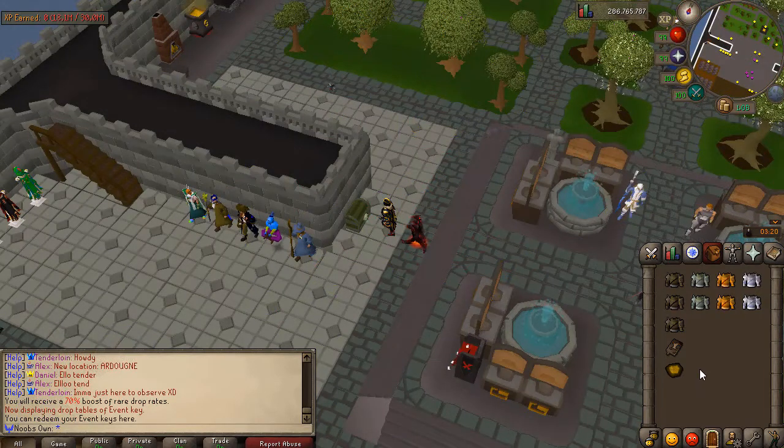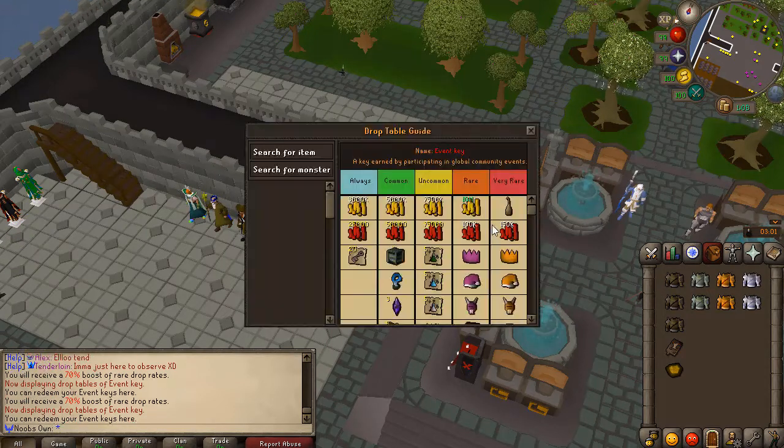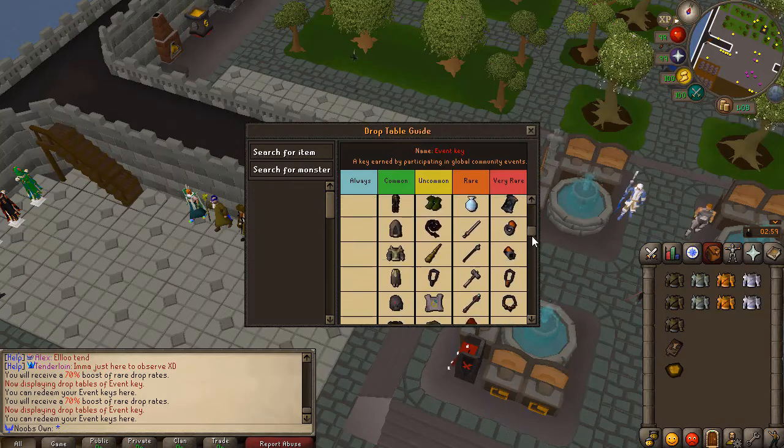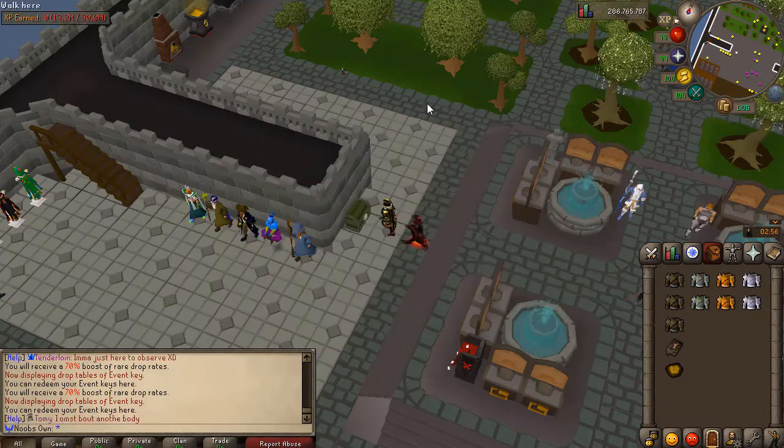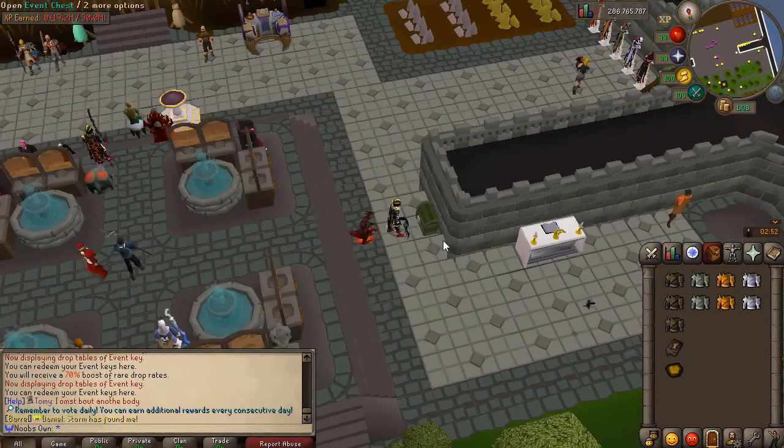Every 30 minutes there is a global event — for example, an experience event where the server needs to collectively reach 30 million experience. If you participate, you can get an event key or even a superior event key, which can be used at the chest at the home area for a bunch of really sick loot. Definitely make sure to participate when an event is on.